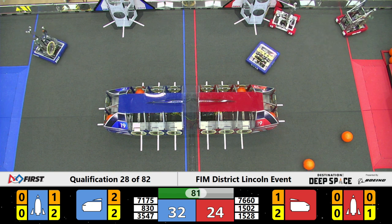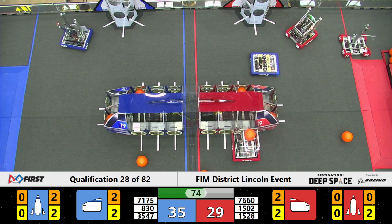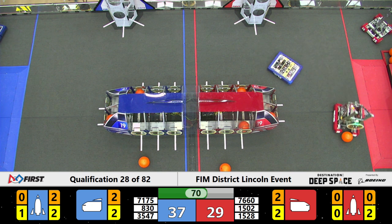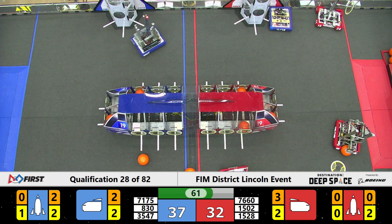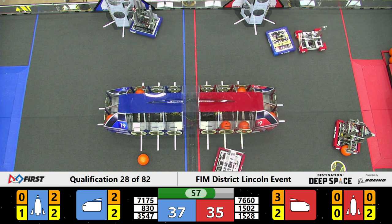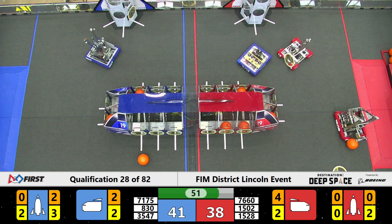For blue alliance, their alliance member gets another cargo piece into that rocket. Another hatch on the rocket for blue alliance, and another cargo piece being placed into the red cargo ship by 7660. Their team number 1528 slowly but surely grabbing a hatch panel, making their way across the field with a little bit of defense being played by 7175. 3547 decisively places that hatch panel on the rocket.